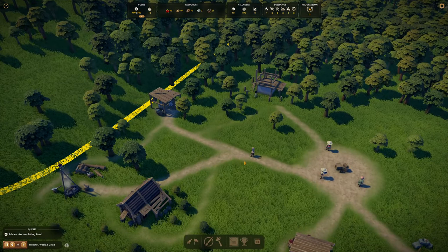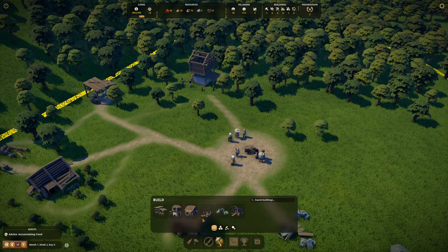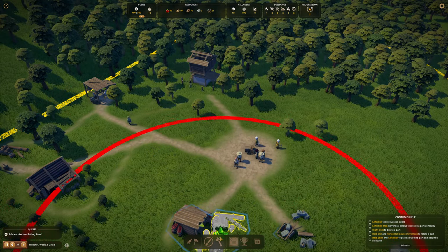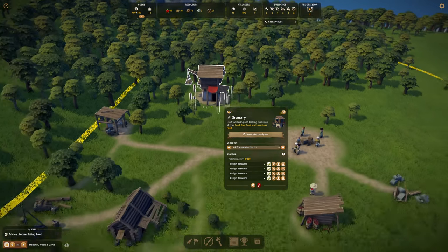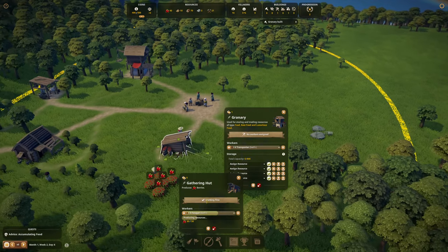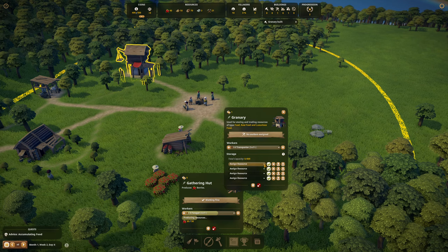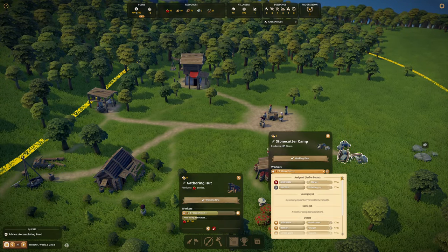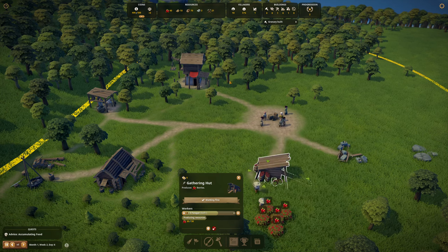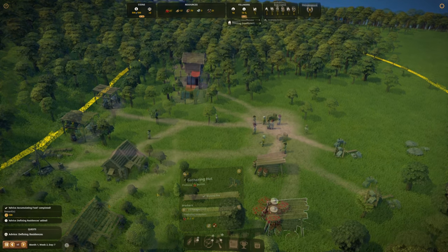The last stone has come in so our builder is going to go over and get that done. You can see the paths slowly start etching out of the grass as well — it's really cool how the paths come out. The only downside is be careful where you place, because once paths are down it doesn't let you build housing on top of them. We need to assign berries to the granary and get a person assigned. We'll go down to one person on stone temporarily and get someone assigned to the granary.